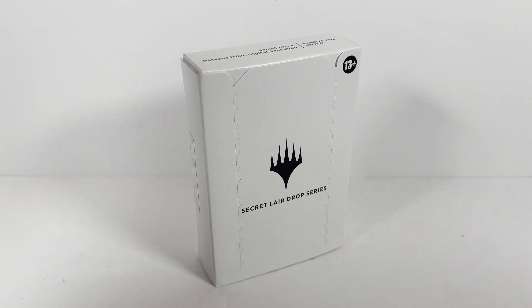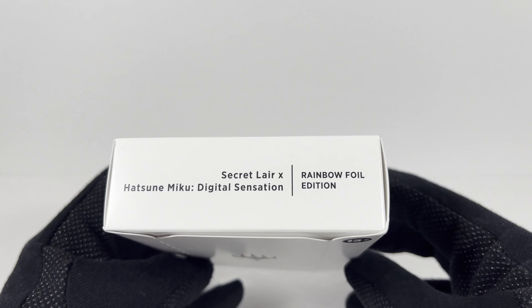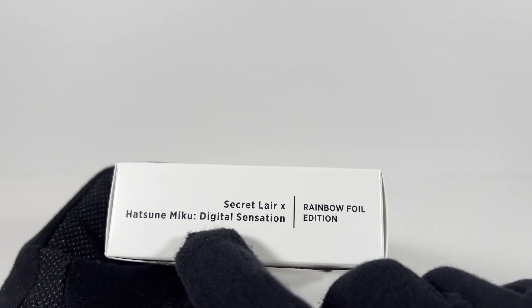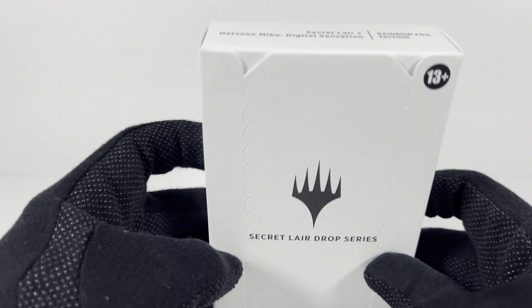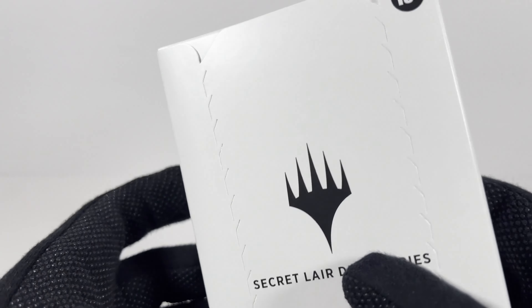Hey everybody, welcome to a special unboxing. This time around we have another Miku Secret Layer Drop Series. This is the Hatsune Miku Digital Sensation Rainbow Foil Edition. So I opened up the first set of these, I just ordered these — these are the second set.